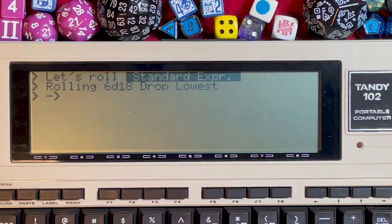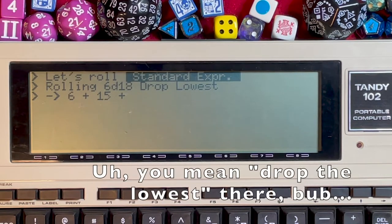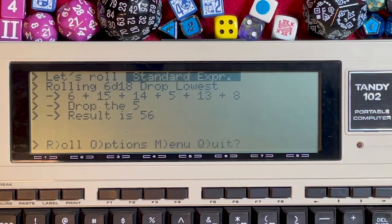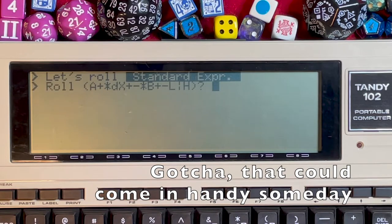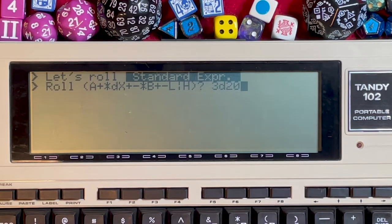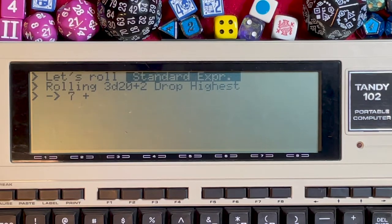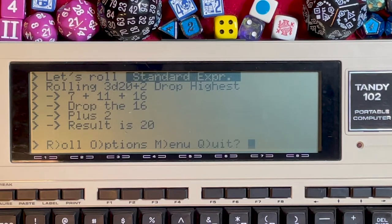Rolling 6d18, keeping the lowest: the lowest was a 5, so we drop that and the result is shown. We can also do 3d20 plus 2 minus H — that's 3d20 adding 2 and dropping the highest. We got a 7, an 11, and a 16; the 16 is the highest, so we drop it, add 2, and arrive at 20.